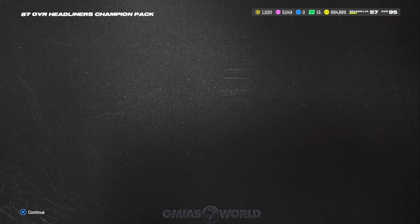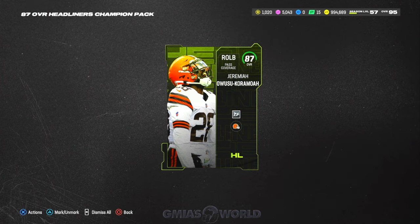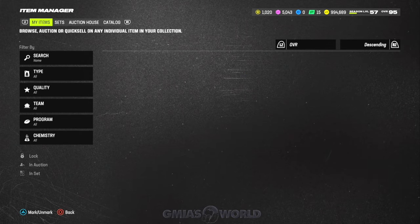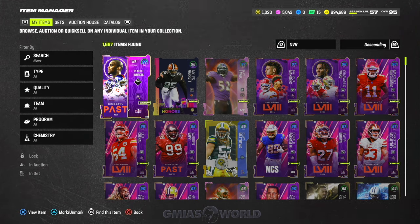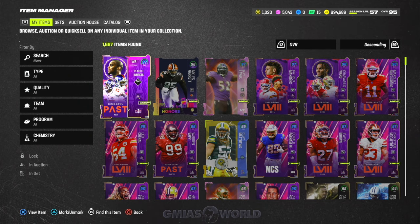Then you have the Headliners promo — this is the other way to make an 87 using all 84s. It's up to you which way you want to do it because either way it's going to cost you when making these lower level cards. If you have different cards and don't want to use all your 84s, you can use the Division Dynasty set. Then you make these 87s, turn the 87s into 90s, put the 90s into the 93, and make the any 93 with the three that go into the five for the Ultimate Legends.